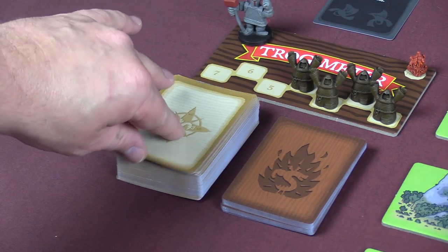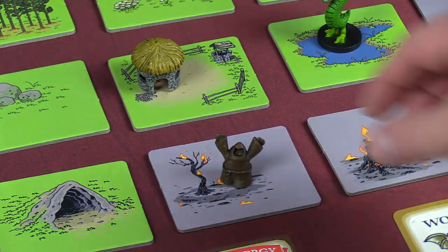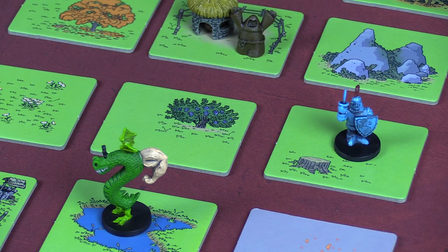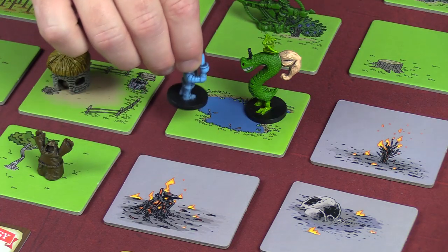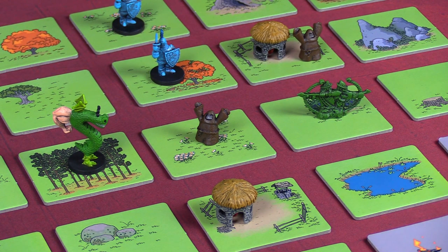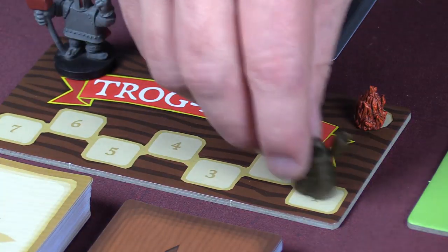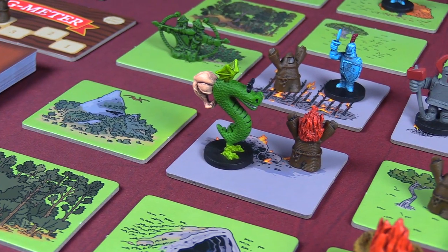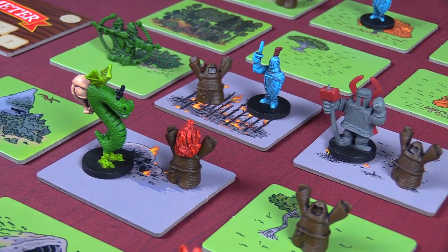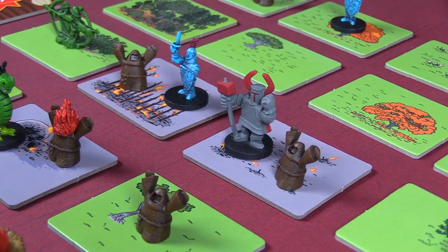After your turn is over, you draw a movement card, which will populate the board with peasants, and then you'll move all the peasants. Peasants can potentially repair burninated lands. Then you'll have to move the knights and the archer. The knights will deal damage to Trogdor if they move into his space, while the archers can deal damage with volleys of arrows from afar. If your trogometer is ever emptied, you'll lose the game. But if you burninate every last land, cottage, and peasant throughout the countryside, you'll go down in history as the greatest keeper of Trogdor that ever walked the land.